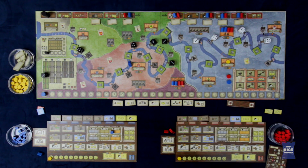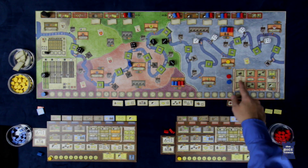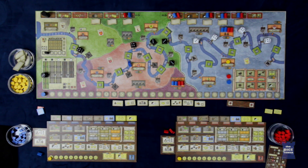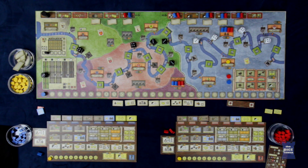Over the course of the game, more tiles will get added to this bag as players build locks. The next thing that is going to happen is each player is going to choose their action if they wish to take one and place their barge. At the beginning of the game each player's barge is not yet placed, and they can put it anywhere along the first half of the board they wish, but later it follows a set of rules.